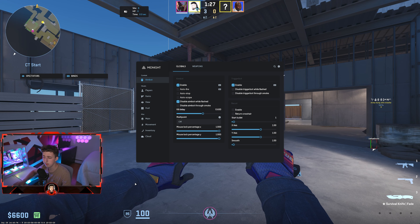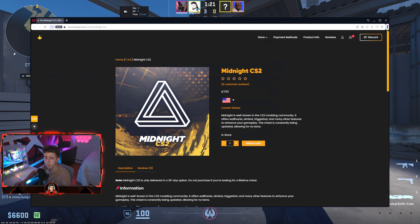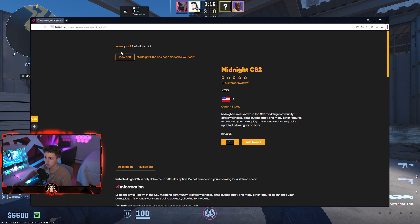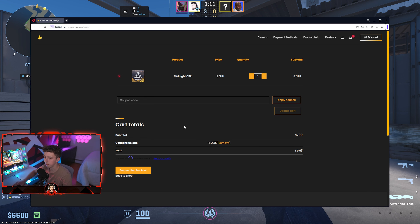Today I'm doing a showcase of the Midnight CS2 cheat. This cheat has been around for a while and it's probably one of the best legit cheats on the market. If you guys want to pick it up, head over to the link down below — it'll bring you to recoverykings.net. All you have to do is add it to your cart, hit view cart, and you can use my discount code to bring your total down 5%. Without further ado, let's get into the showcase.